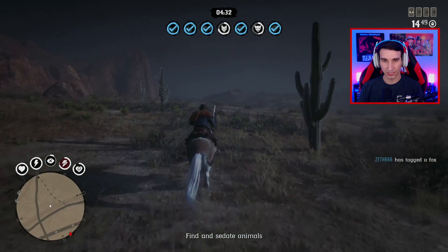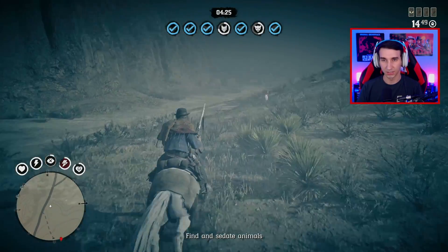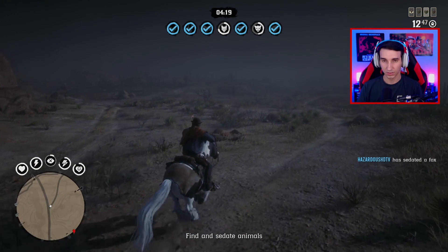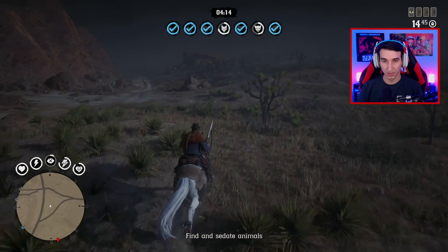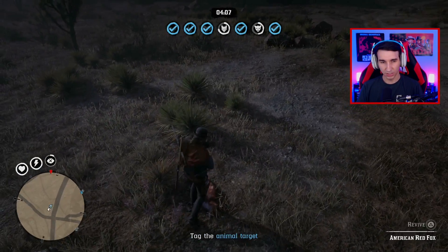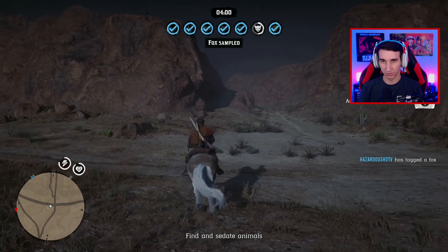Looking at the symbols up top, this appears to be a coyote. Oh no, there's a red fox too. We tagged it - let's go. Only one left. You need to do this within the time limit, otherwise everyone loses. You could definitely get it done; just don't dilly-dally if you're ever playing with friends. This free roam event would be very pleasurable to play with friends.